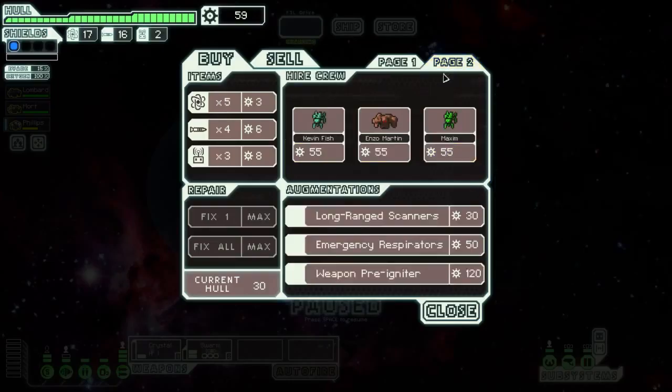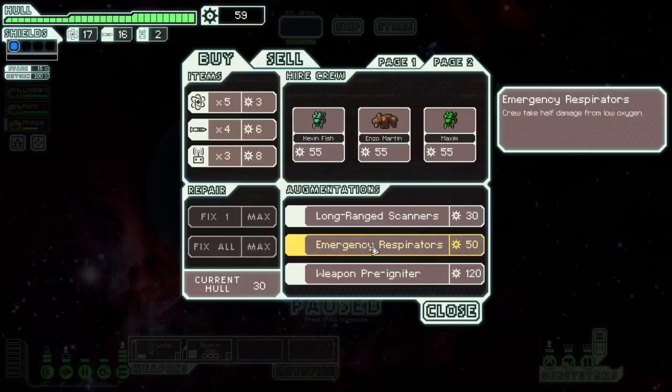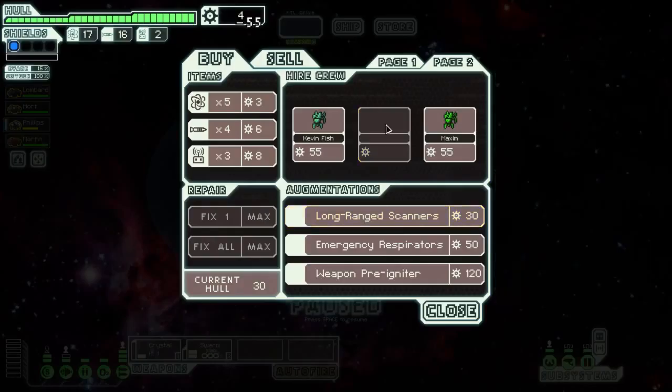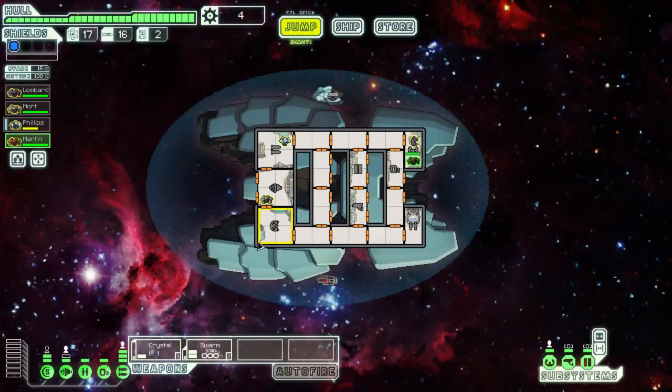Stun bombs when you're already using a missile weapon isn't that great — want some variation. There's crew, long range scanners, weapon pre-igniter would be amazing but there's no way we can afford it. Emergency respirators — half damage from low oxygen, not too bad. But I like the idea of getting a shield guy. Let's add another Rockman to our crew. Welcome aboard, you'll be working on the shielding.